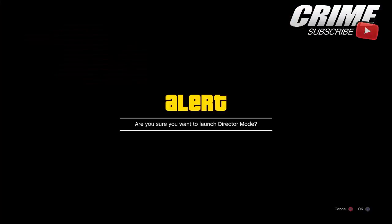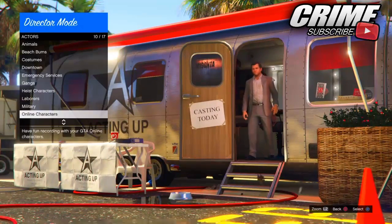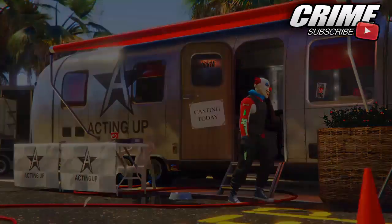Swap to your male character. When you've swapped to your male character, go ahead and swap to any story mode character. Then when you've swapped to a story mode character, go ahead and launch up Director Mode as I'm doing right now in the gameplay. Once Director Mode is launched, go to Actors, then Online Characters, and select your first GTA 5 online character — it should be a male character.